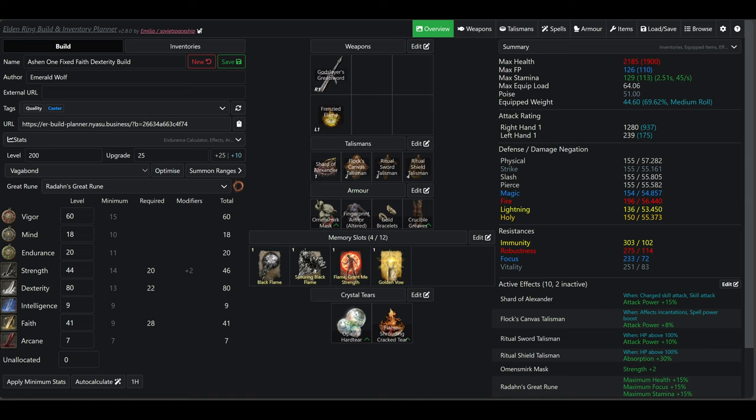We have 80 Dexterity, which is the final Dexterity soft cap. Then we have 41 Faith, which is also an arbitrary stopping point, however, like with Strength, it does provide us the most damage.